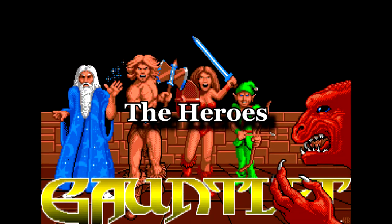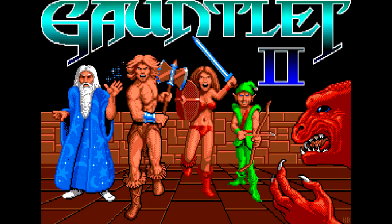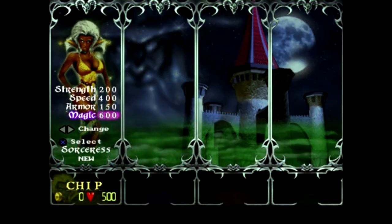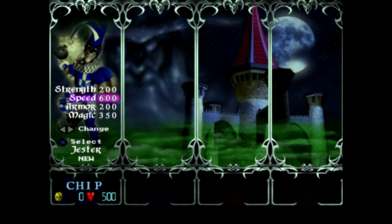The Heroes: over the years the formula hasn't been changed too much, but expect the 4 main classes of Elf, Wizard, Valkyrie and Warrior to choose from. Certain games will let you customise their colour, but whichever you choose, choose wisely, as they will each have their own class-dependent stats. More on this later.